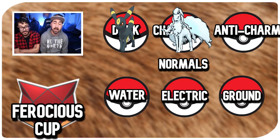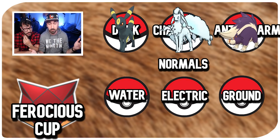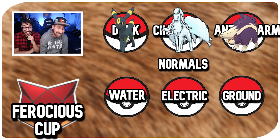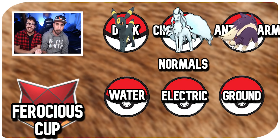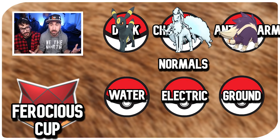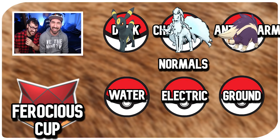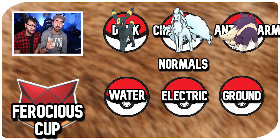Number three: anti-charmers. That's going to be Skuntank and Alolan Marowak. We also have regular Ninetales — not bad if you run it with Solar Beam. If they switch into a water type thinking they have a type advantage, and you hit a Solar Beam, best case you one-shot them, worst case you at least get a shield out of them. If you hit a Solar Beam you are 10 miles ahead.